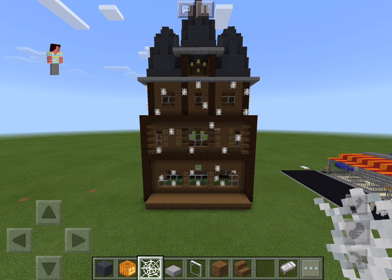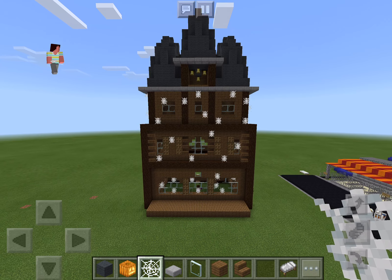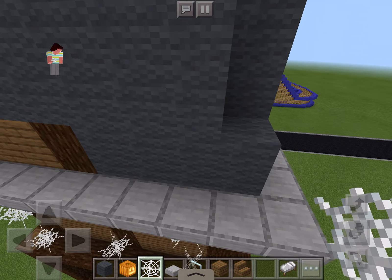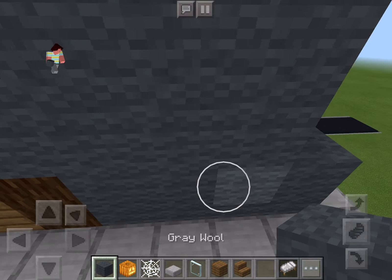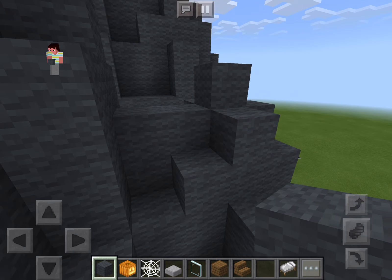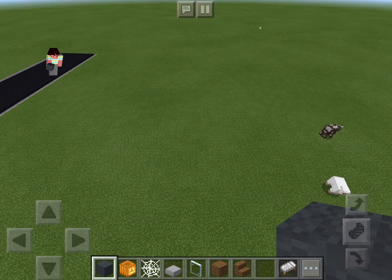Hey everyone, welcome to episode 5 of Let's Build a Theme Park in Minecraft PE, Haunted Mansion Part 3. So as you can see, we did a little bit of the roof. We just did spires like this and they go all the way up and point. So it just has this basic shape.